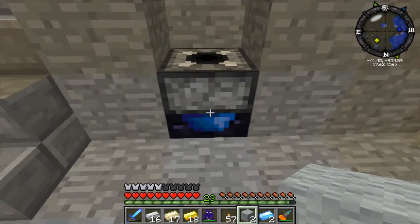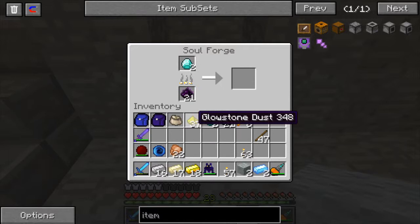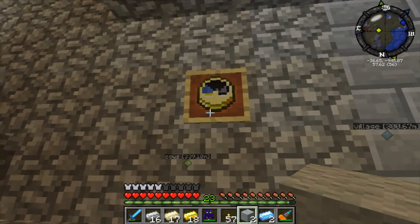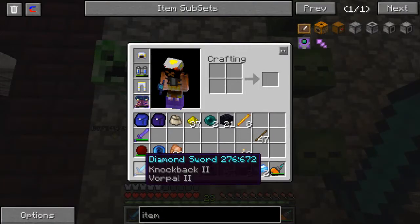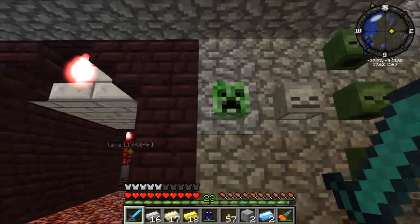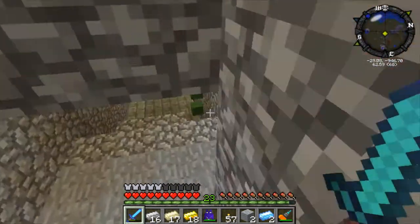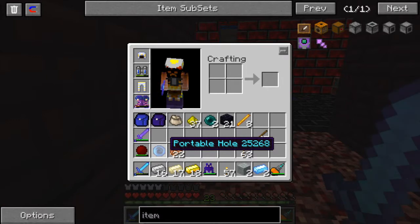Over here we have a soul forge currently forging soul fragments using corrupted dust and diamond. Corrupted dust is just glowstone and vial dust, and vial dust is just smelted soul sand. I found out what the enchantments do on my diamond swords - vorpal increases the chance of enemies to drop their heads. That'll be greatly advantageous when killing Nether skeletons to get their heads to summon the Wither boss, which is still a while off. I've upgraded my doors and I finally got the portable hall again.